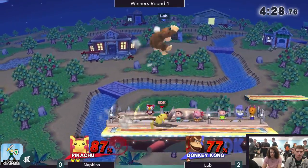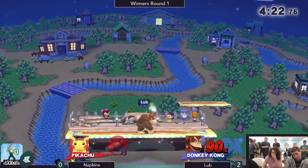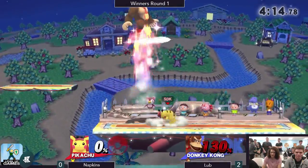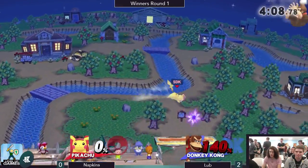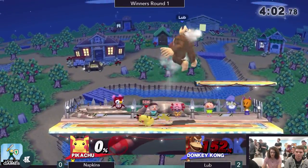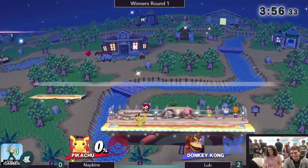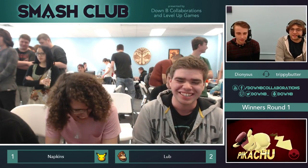Certainly enough to get the heart going. So that's that Donkey Kong kill potential coming out — reminding Napkins that he still needs to be careful. He can't just run in. Donkey Kong's forward smash gives me nightmares. It hurts when it hits you. Donkey Kong with rage is a very, very scary character. He's almost at max rage too. The weak hit of up smash — not going to do it. Good stuff by Napkins. Going to get a JV2 for his game one.